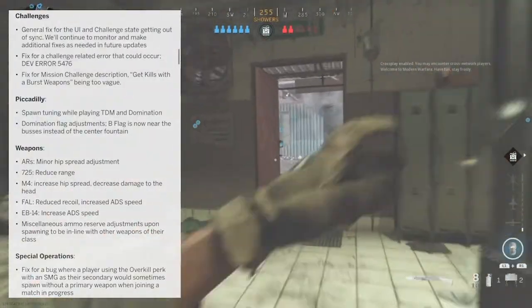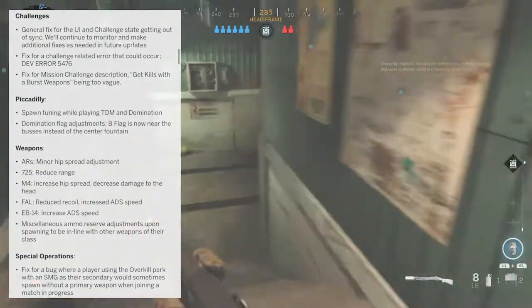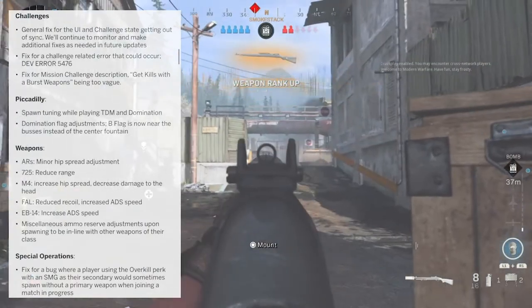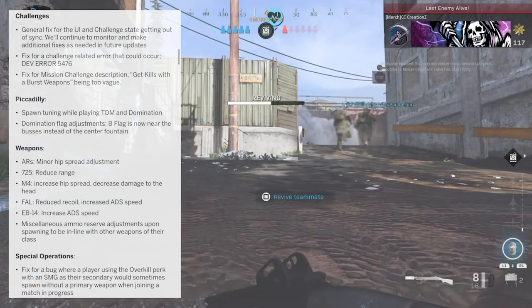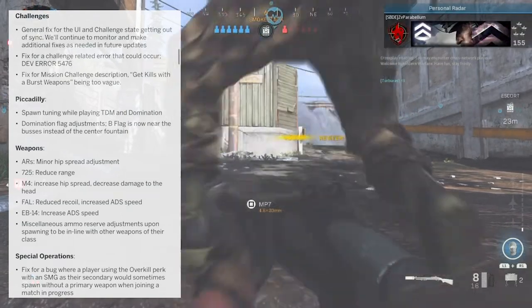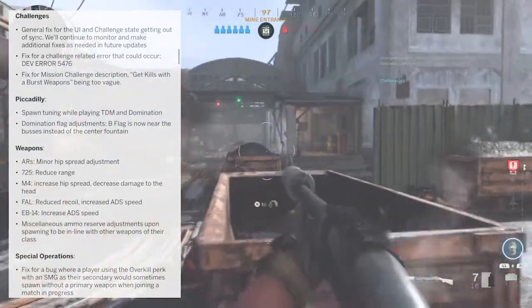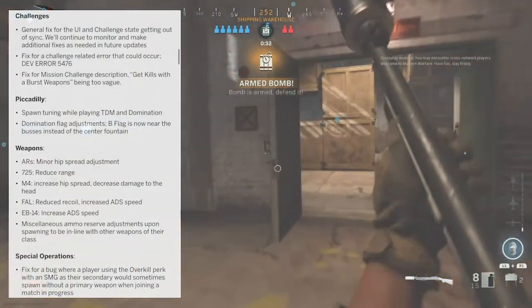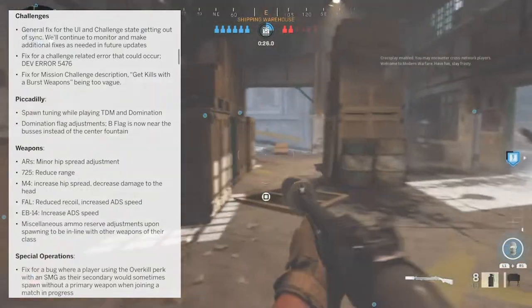After that are some challenge fixes. There's a general fix for UI and challenges — an overall fix for a challenge-related error that could occur with some sort of dev error. They also fixed a mission challenge description for "get kills with a burst weapon." These were just general updates to challenges; I personally haven't been doing them very much, but hopefully they'll make them a bit more prominent on screen.